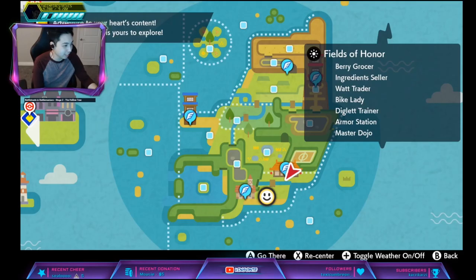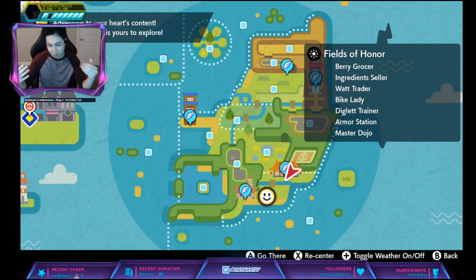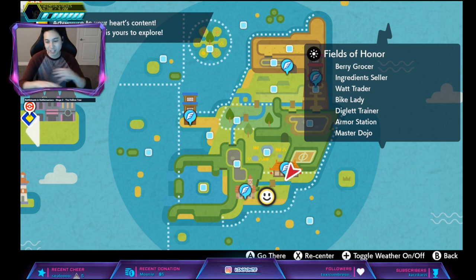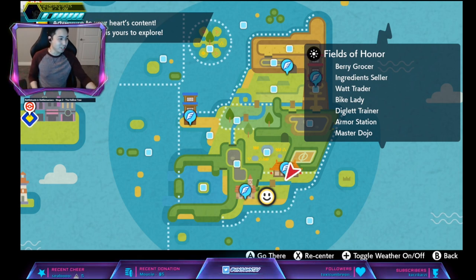Hey, Vizant here. In this video we will look up Hidden Ability Azumarill. Azumarill's Hidden Ability is Sap Sipper, which increases attack when hit by a grass move and the grass move does no damage. But why would you run that when you can run Huge Power, which doubles its attack?